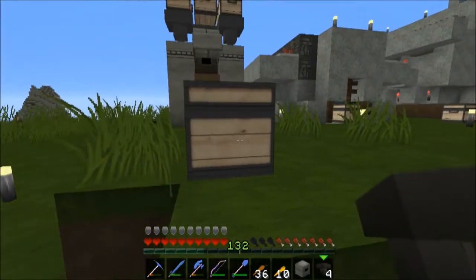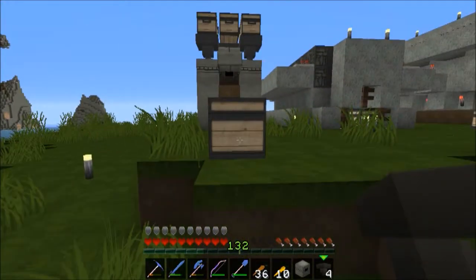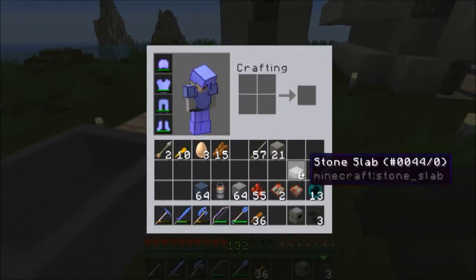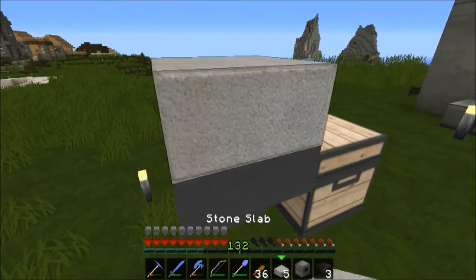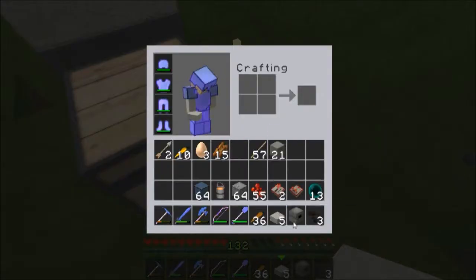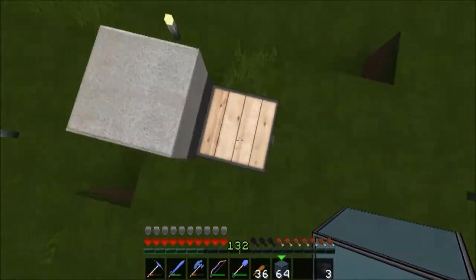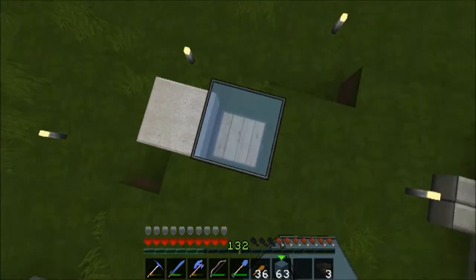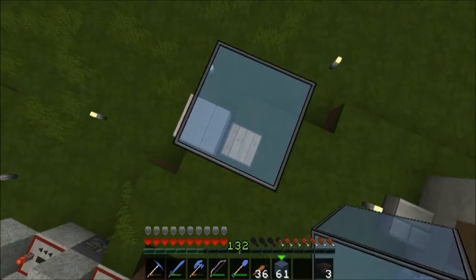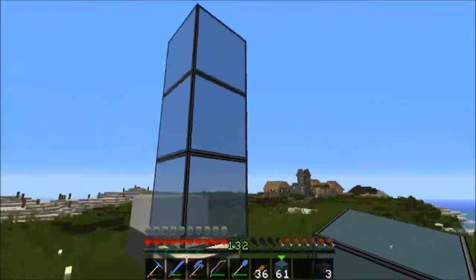Right here is what we're gonna be building today. First thing we're gonna do — I'm not even gonna tell you what it is — is put a hopper right there, and then a half slab right there. And that part's done. So then we're gonna take some glass and go up one, two, three.